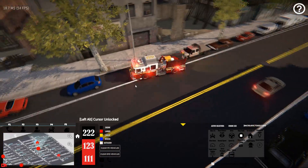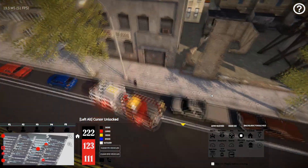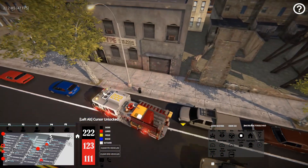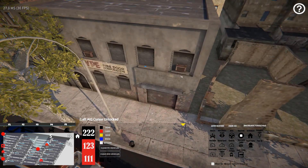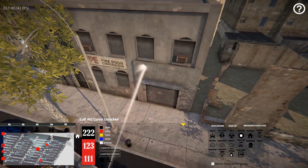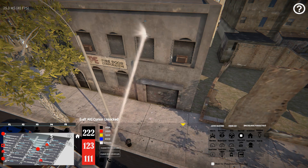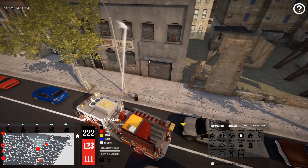Once they arrive, they'll kill the siren and put the parking brake on. From here there are a couple of cool actions you can do. You can turn on the lights and turn them off from this menu. There's also a spray deck gun option — click it and then right-click where you want the deck gun to aim and it will start spraying. You'll have to adjust where you're clicking because the aiming changes depending on the distance and height of what you're spraying at.